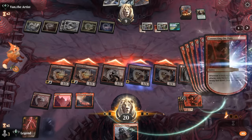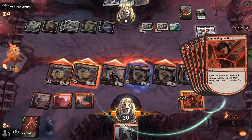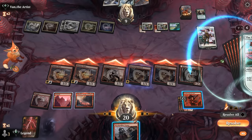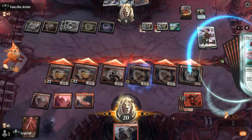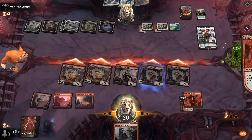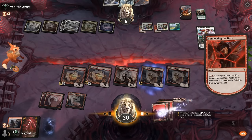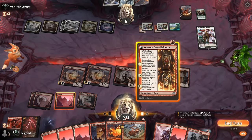Opponent goes to Wandering Emperor. Frenzy sadly doesn't damage planeswalkers. An Etching goes down — we could Frenzy our own Etching just to deny the life gain, but it wouldn't be lethal here, so we'll let that go. We haven't made our land drop yet, so I'll discard a few lands to hand size and Kumano can finish off Wandering Emperor. Opponent at five — discard some lands.